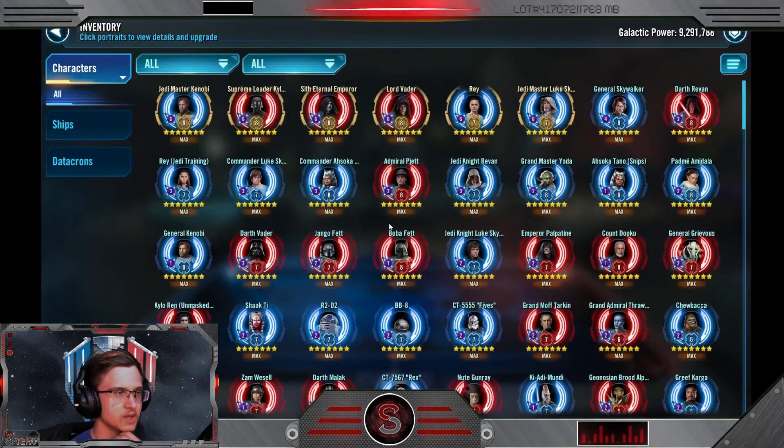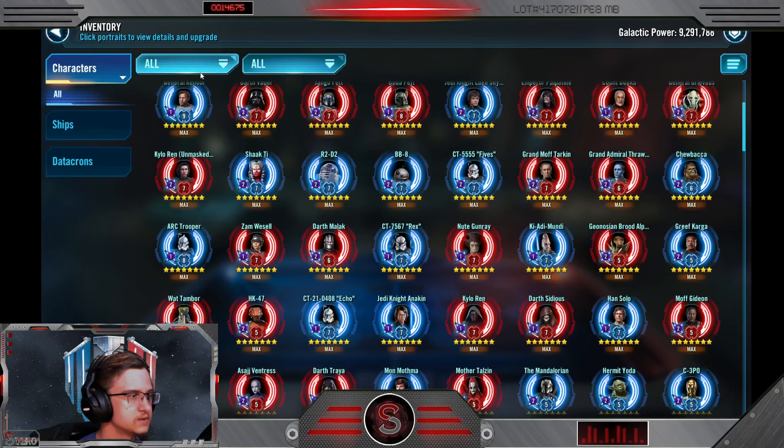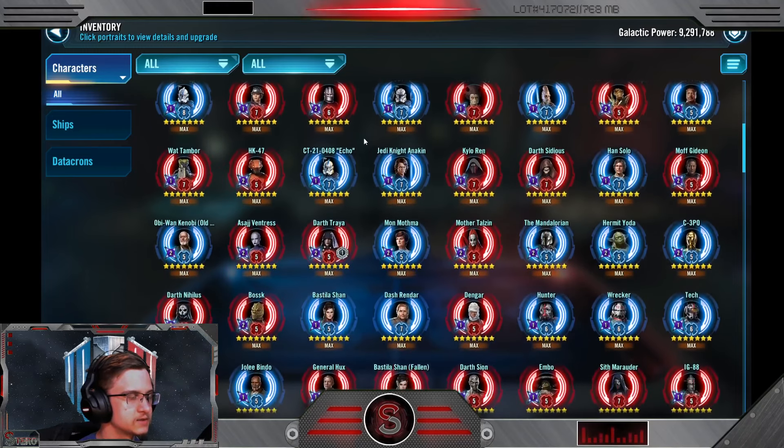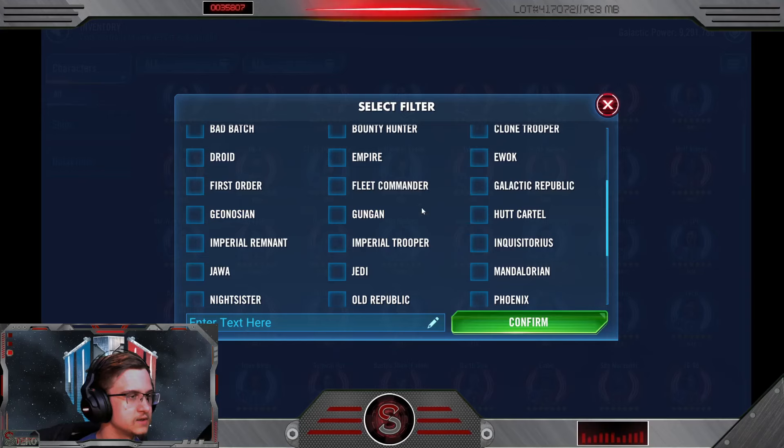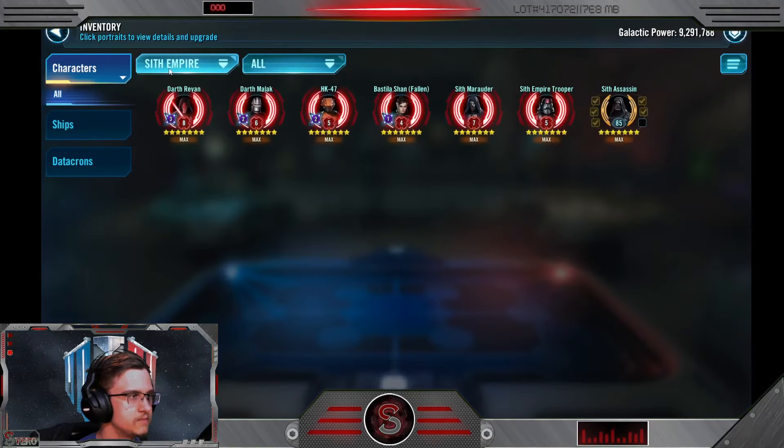Starting with 3v3, right off the bat we've got 6 GLs, Gas, Revan — those are good teams. We've got Grievous, we've got Malak. Do we have a Sith Empire? How's a Sith Empire? No — Malgus.